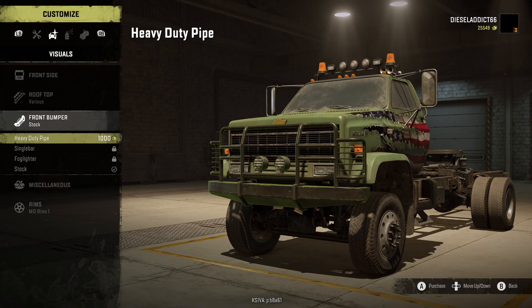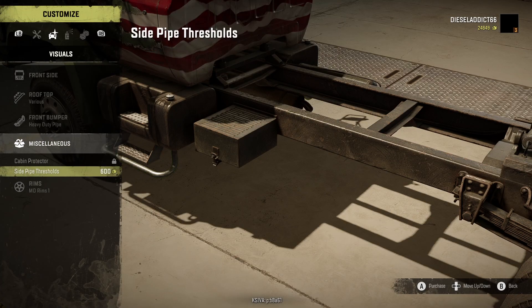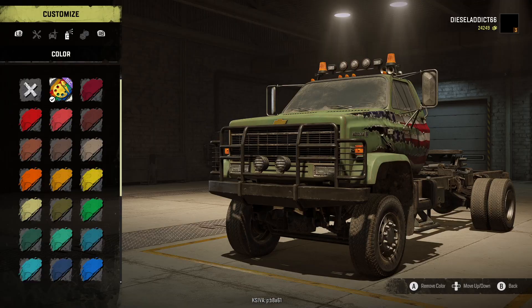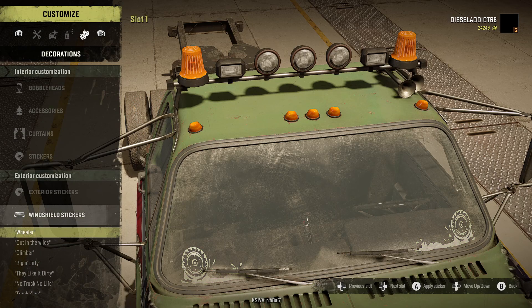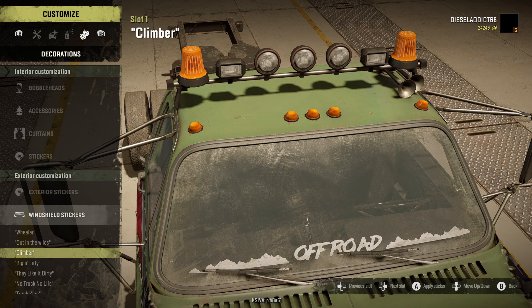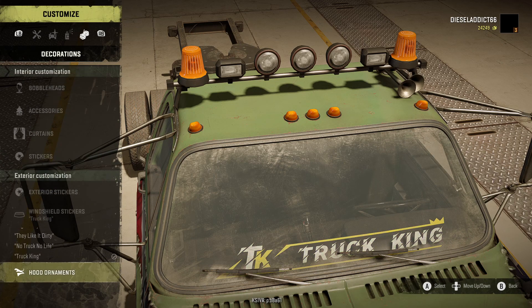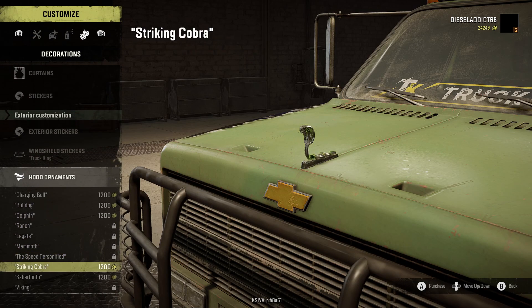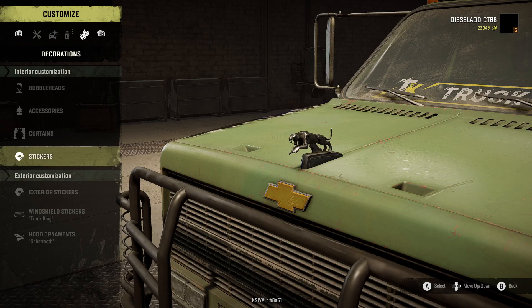I'm gonna put that on because I know I need all the help I can get with the lights. Same for that. Cabin protector. Side thresholds — just because. Windshield stickers. Oh, wheeler. Off-road. Wood. Why not? Sabertooth. And exterior stickers and everything else, we'll just leave that alone.